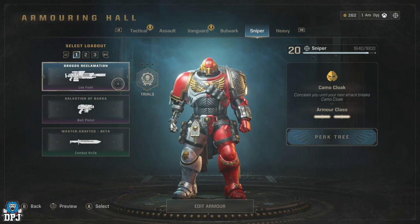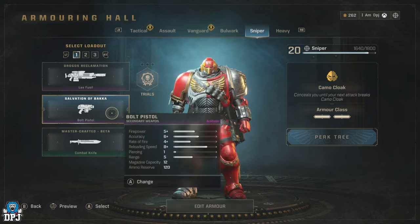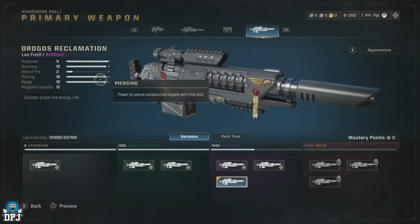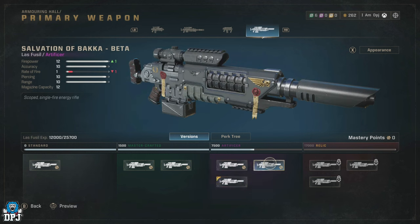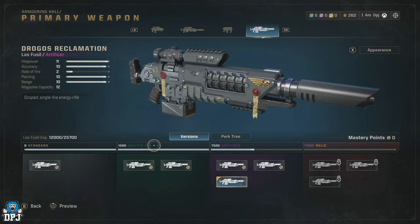Every weapon in the PvE side of this game, where you take part in those operations — all the weapons for all 6 different classes — have 4 different sections, each holding different versions of that very same weapon. The sections are Standard, Master Crafted, Artificer, and Relic.